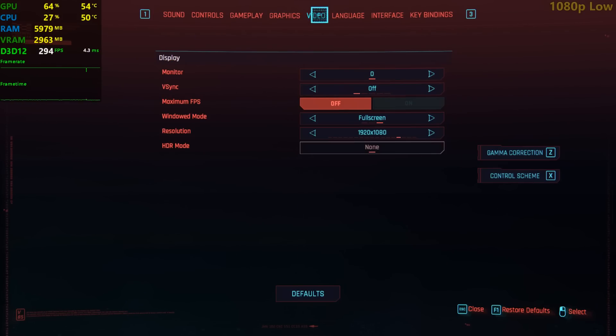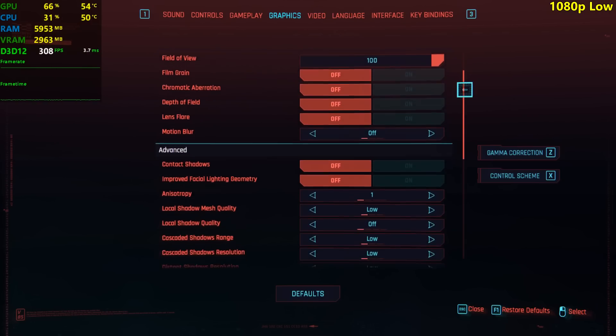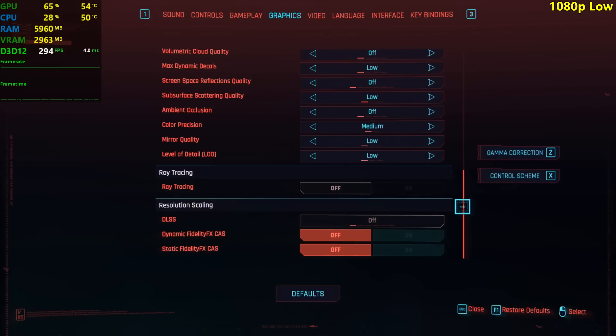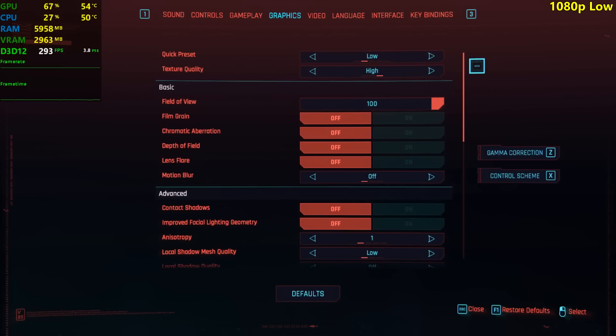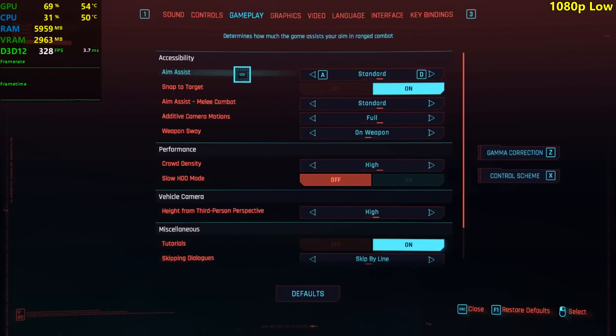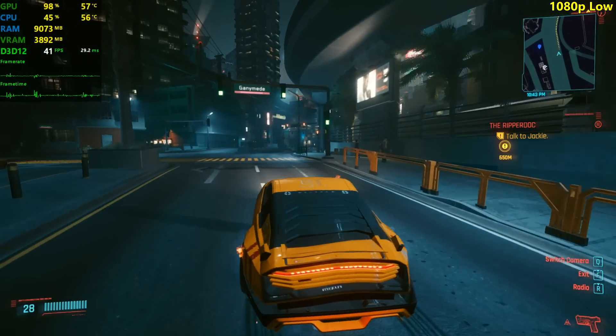Let's go over the settings. I'm playing at 1080p resolution. I'm not sure how this GPU works in this game, but maybe I'll play around with the settings. Right now everything is set to low. I'm also going to be testing at medium. Texture quality is set to high because it doesn't really matter too much. And in the gameplay tab, crowd density is set to high as well, as long as your CPU is good enough. 1080p low settings — let's start counting our FPS.